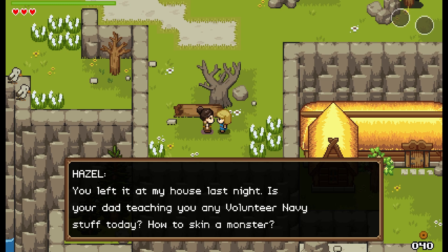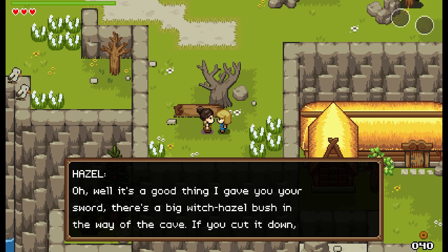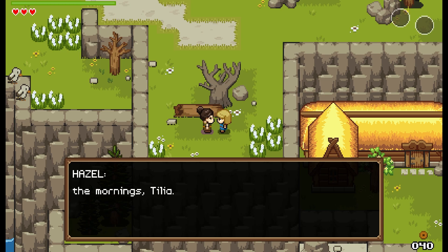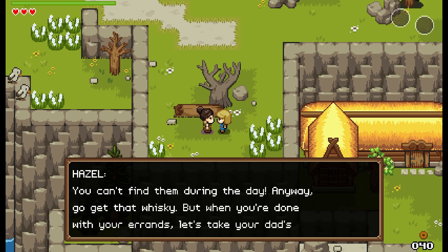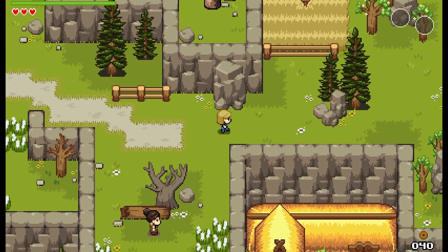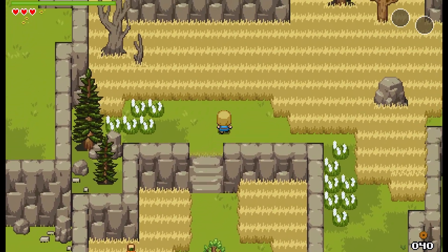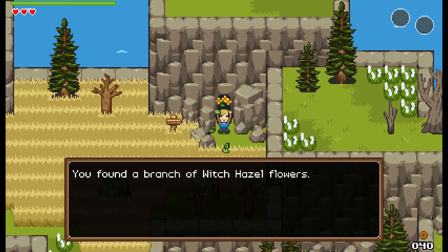I left it at Hazel's last night. Are you Hazel? You are — Tillia, I came by the tavern hours ago. Did you just wake up? Anyway, here — I have something for you. Is it a sword? You got your sword — your dad gave you this a long time ago when you said you wanted to defend your island like him. Press C to attack. You left it at my house last night. Your dad teaching you any volunteer navy stuff? Nah, I'm just running an errand — getting whiskey from that secret storage cave. It's a good thing I gave you your sword — there's a big witch hazel bush. Be sure to collect the flowers — they can be used to make potions. Oh cool, so there's crafting too!